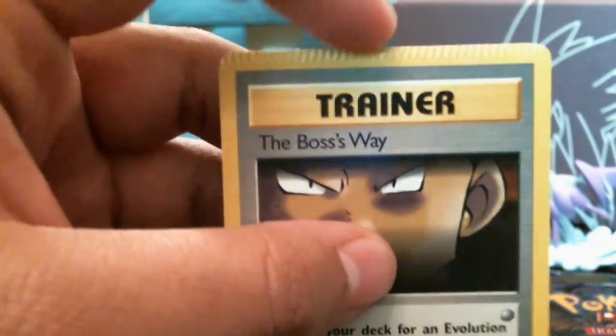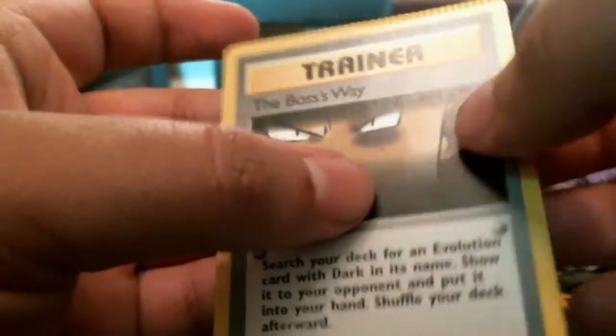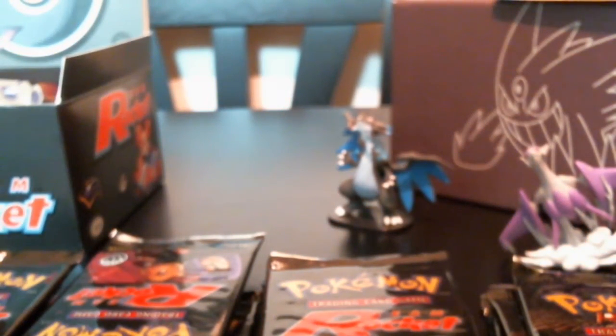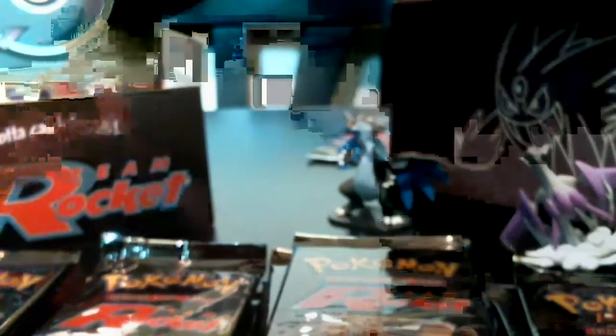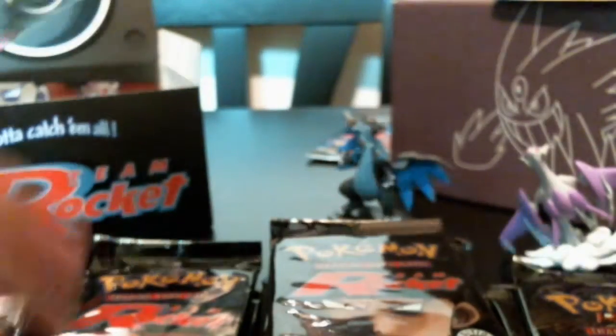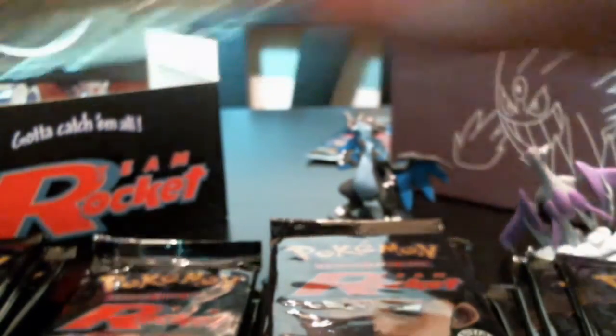And then we have this thing — the damaged Boss's Way. That's so weird. I just never saw anything like that before. Quite strange to me. Let me just pull out all the packs in case there's anything special. Giovanni's packs look good. There was another one I thought was open too, but it wasn't. Very strange — I just never saw anything like that.